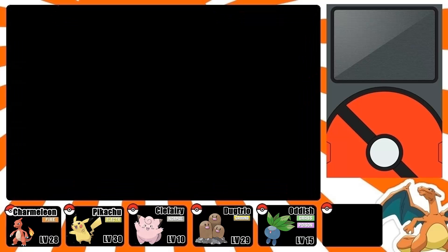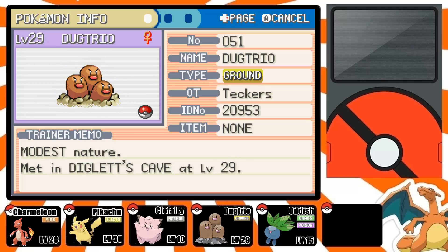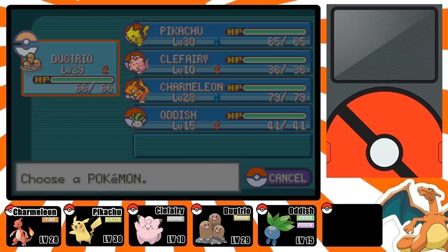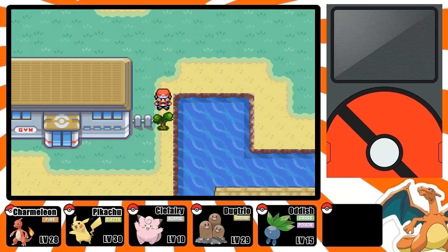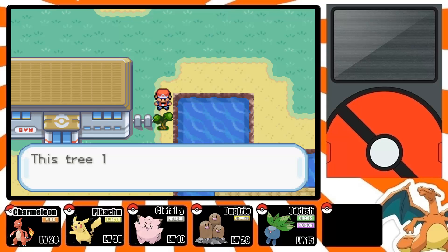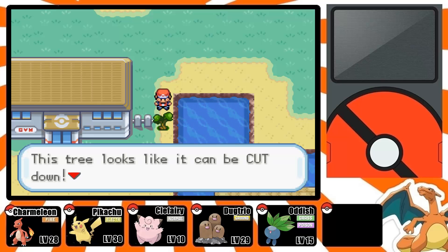I caught this Dugtrio here. You're probably thinking I should have just caught a Diglett and evolved it — probably better — but I just wanted one at a decent level, and I'm probably going to end up switching it out later. I also dropped my Geodude at the Daycare Center.